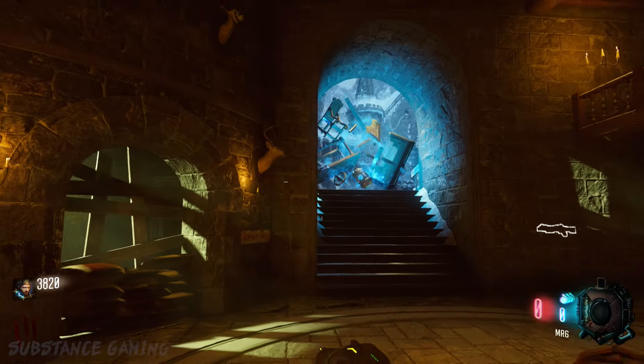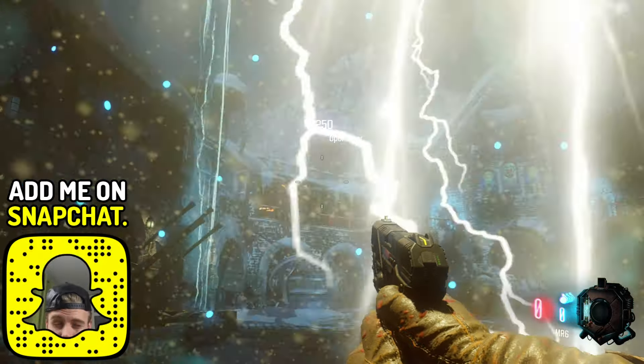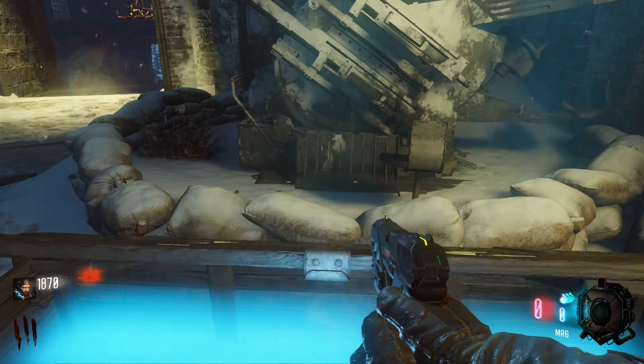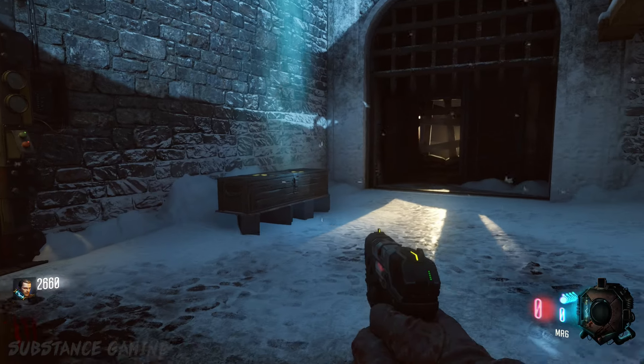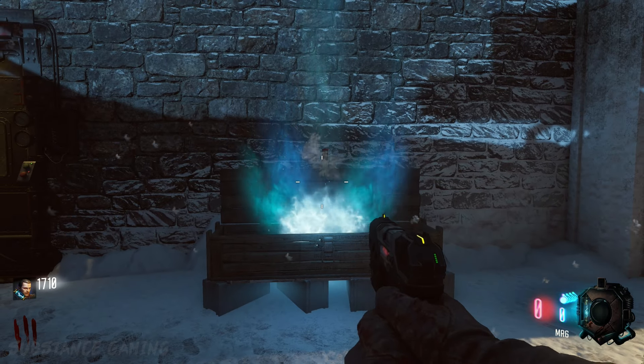Without further ado, let's jump straight into this video. This trick is very useful for when you want to set up for a high round game of zombies and you'd like to get a good weapon from the box as soon as possible. Out of all the locations the box could spawn, it will only spawn in one of two locations when you start the game, and that is in either one of the courtyards.